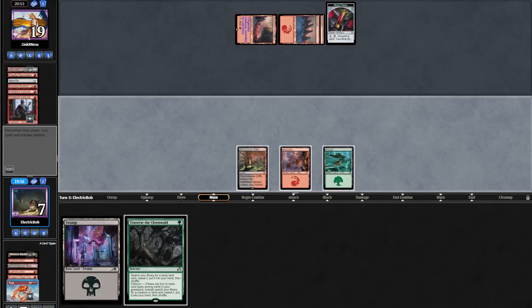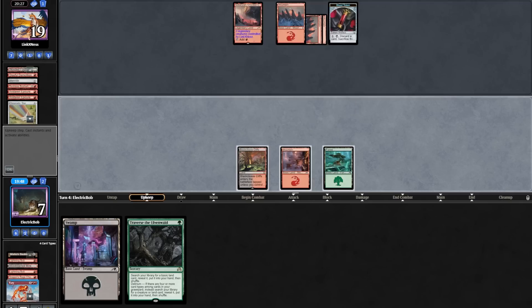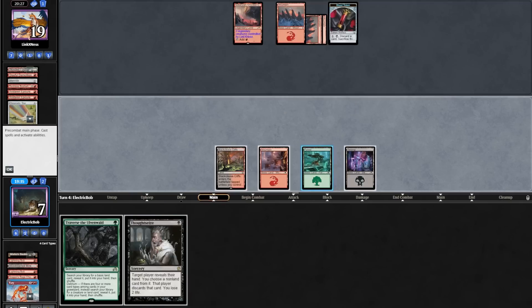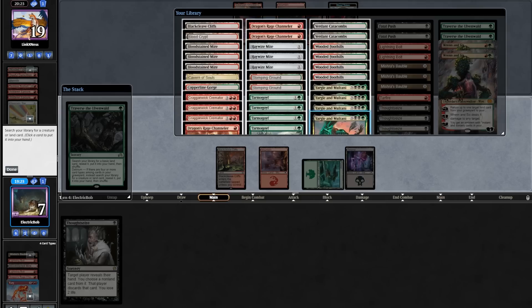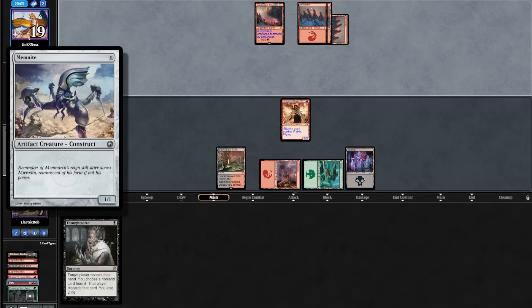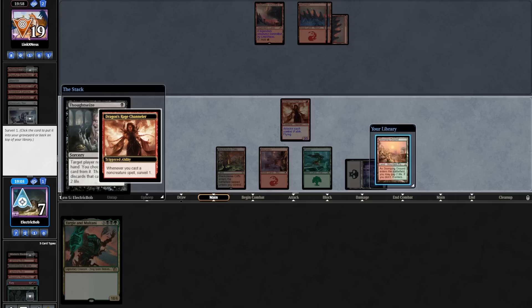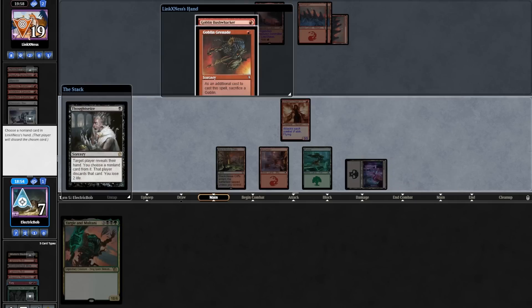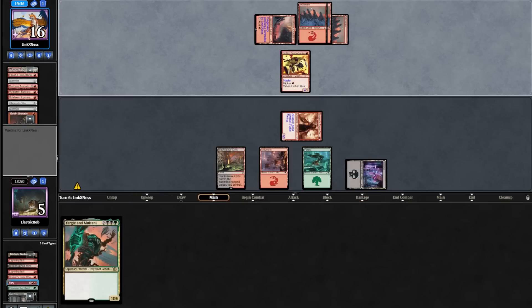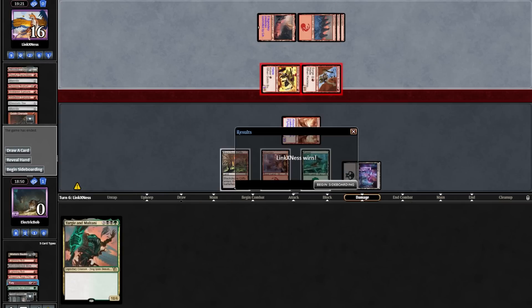We block an Epicure going down to seven, then untap and evoke a Fury killing their board. We play a Forest for turn and pass. Opponent plays a Star, cycles it, plays a land, and passes. We draw a Thoughtseize, play a Swamp, and cast Traverse. I want to grab Yargle and Montani but DRC is the right play. Opponent uses blood to cycle a Memnite away. We topdeck a Yargle and Montani, Thoughtseize them — land might be a little weak but keeping it — and take the Goblin Grenade. We attack for three.